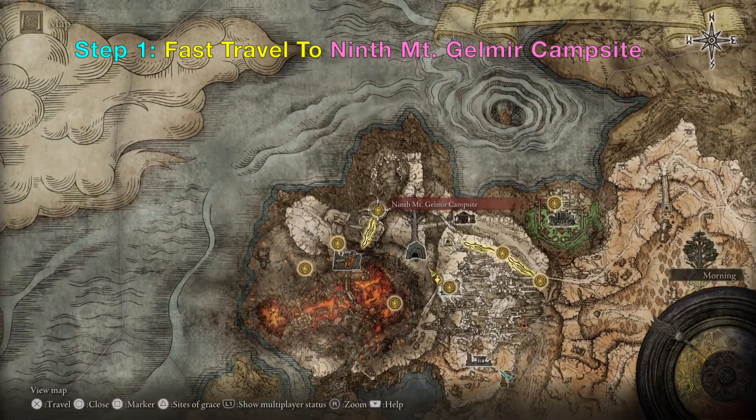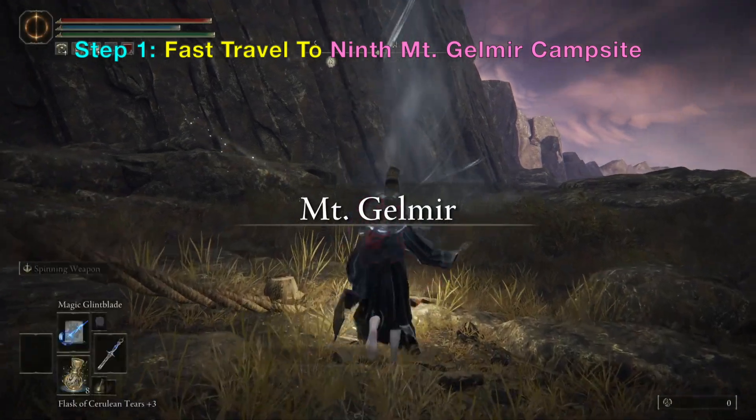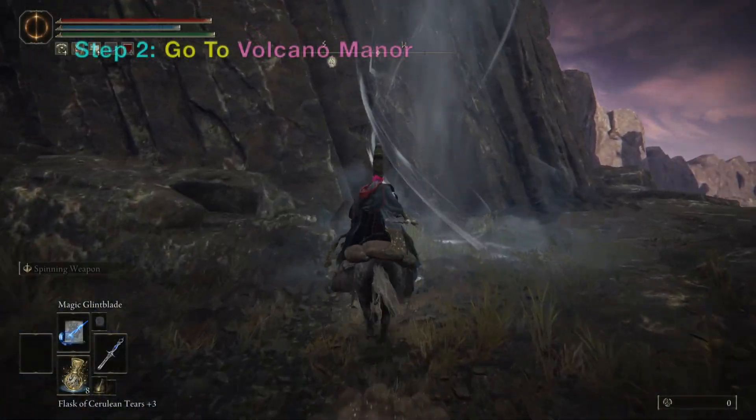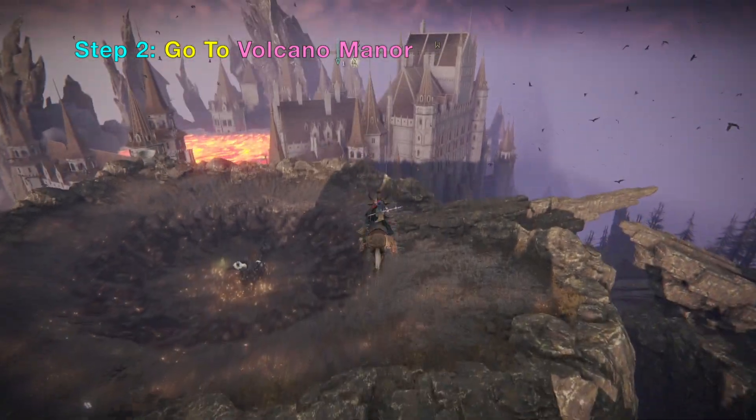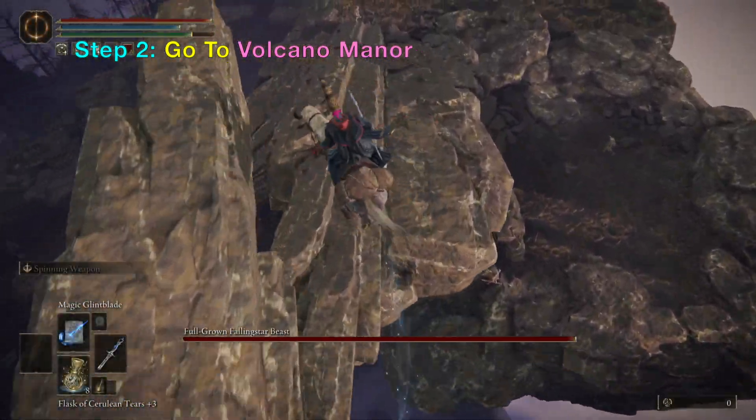First you want to go to Ninth Mt. Gelmir Campsite. Once you are there you want to get on a horse and then hop on this tornado type of lift. It will bring you to the top of a crater and then you want to hop down this protruding rock.